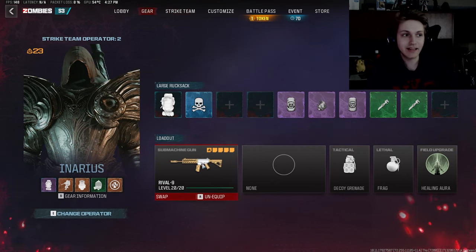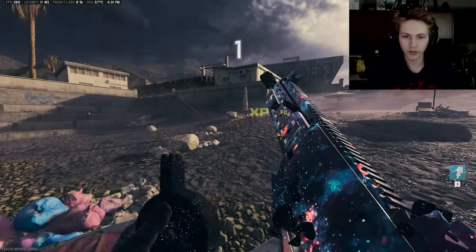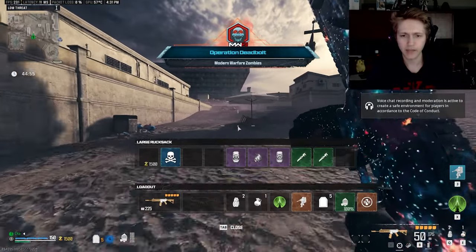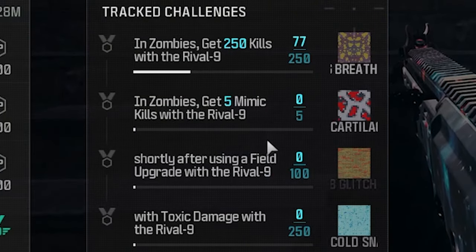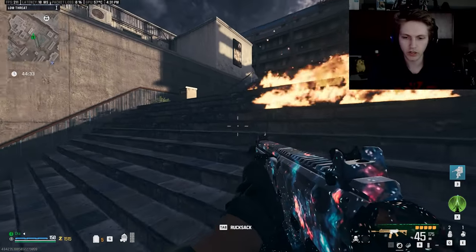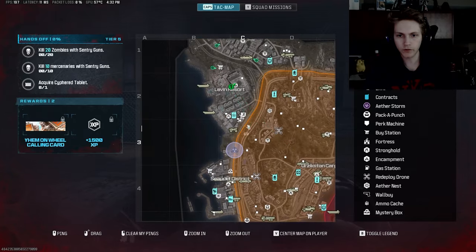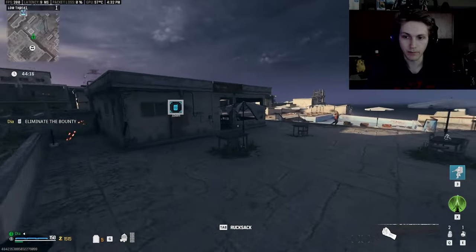I'm also going to be working on getting the Rival 9 done. I have all the challenges tracked. I actually haven't seen Interstellar on the Rival 9, but even in this dark background it looks really nice — like really nice. I need more mimic kills, kills shortly after using the field upgrade, and toxin damage. So I just have to go after bounties that let me kill specific targets and get mimics.